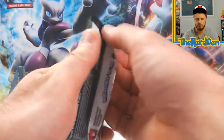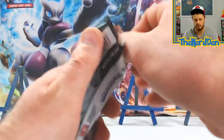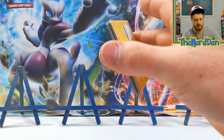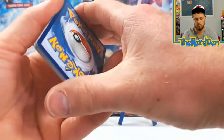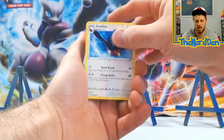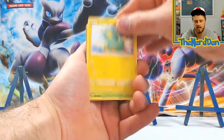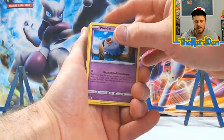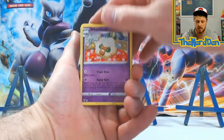Vivid Voltage — when can we pull that fat Pikachu? I'd love to be able to give away a fat Pikachu. From this pack: Swellow, League Staff, Charmeleon, Electrike, Eevee, Arrokuda, Woobat, Clobopus — into a Whimsicott, non-holo.